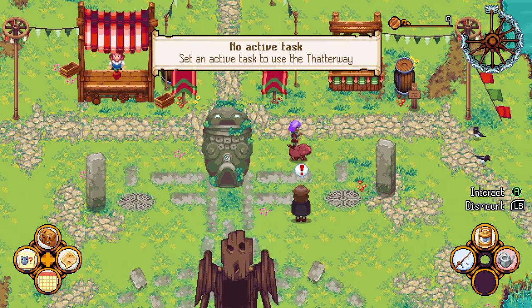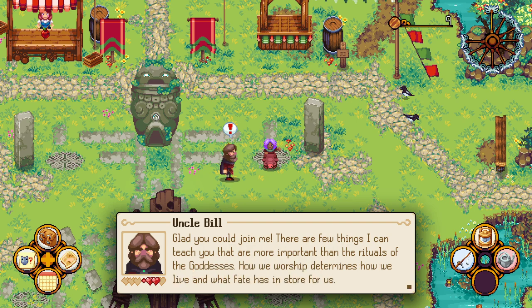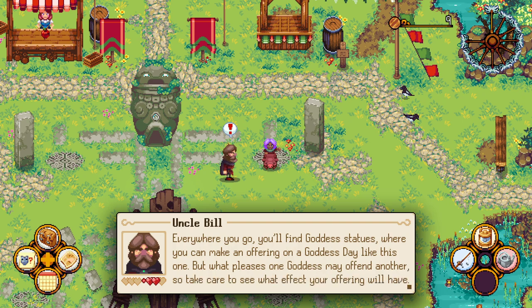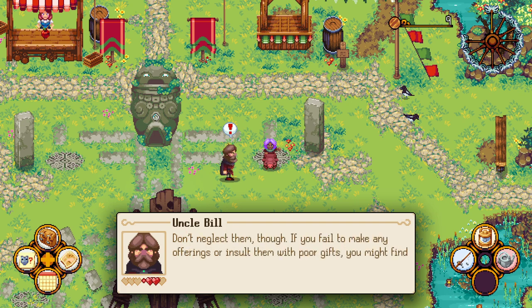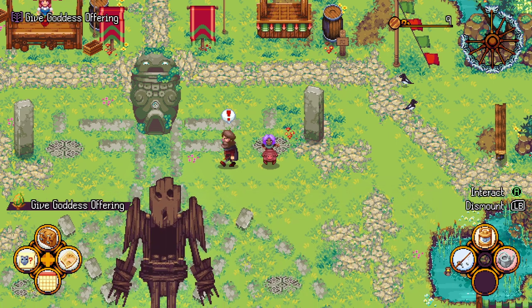We're attending Druida's festival and here's Uncle Bill. He says: 'Of course the goddesses will be happy that I'm coming to pay homage to them riding a pig. There are a few things I can teach you that are more important than the rituals of the goddesses — how we worship determines how we live and what fate has in store for us. Everywhere you go you'll find goddess statues where you can make an offering on Goddess Day, but what pleases one goddess may offend another. The boons and blessings you earn will last all week, but so will the misfortunes, so choose wisely.'